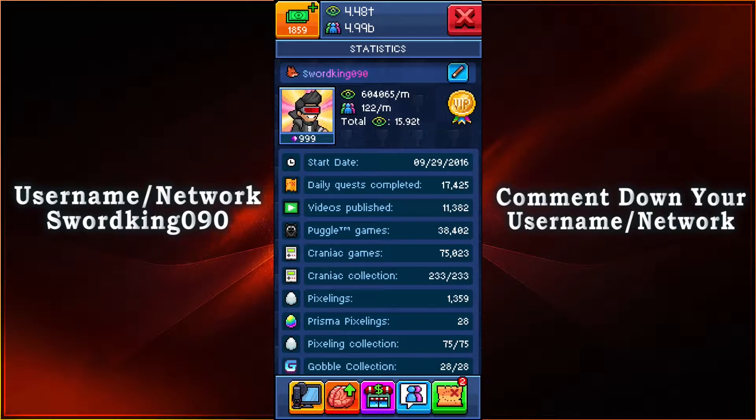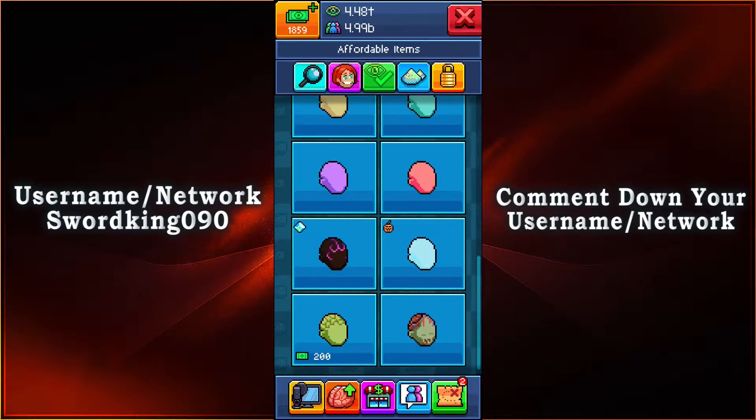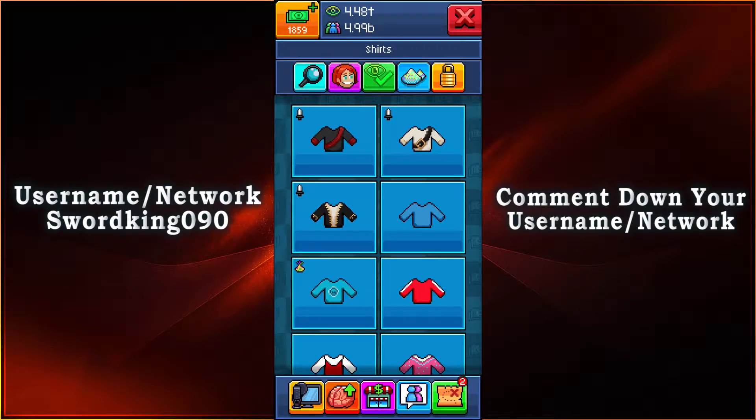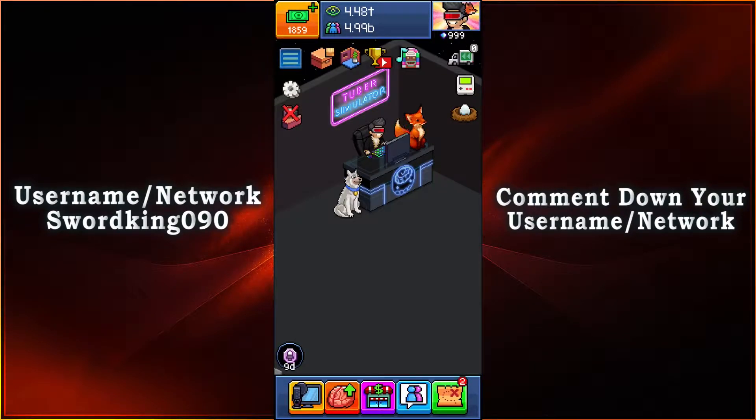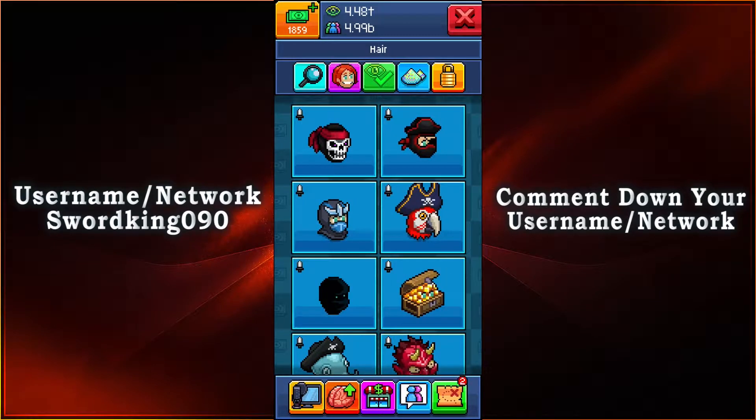The first thing we're going to look at is customization for your tuber. We have ninja garments or pirate garments, and I'm going to use the pirate one again this year. For hairstyles, we have the mask rewards and the regular hairstyles. The mask rewards currently available include a skull with a ninja headband — a combination of pirate and ninja — plus a lot of cool outfits.